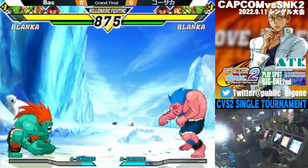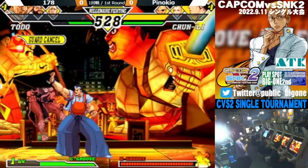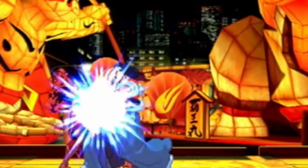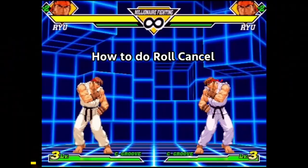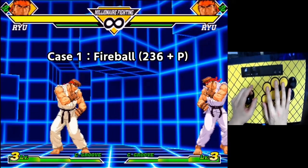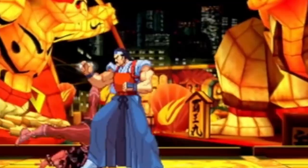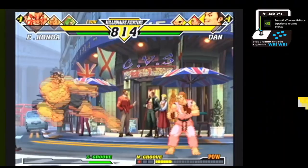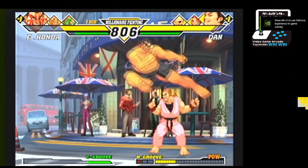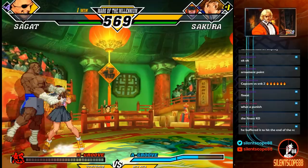This leads us to the glitch slash mechanic that has made CVS2 both famous and infamous: roll canceling. Roll canceling is exactly as it sounds — you cancel a roll into a special. The techniques for doing roll cancel I won't get into here, but Boss has a great video on his channel showing all the possible ways to cancel from a roll into a special. I encourage you to take a look at that video; I will have a link to it in the description. When done correctly, you cancel out of a roll within 2-3 frames into a special, and in doing so a glitch happens where the remaining initial invincibility from the roll is applied to the special, which means you add between 24-25 frames of invincibility to any special attack.